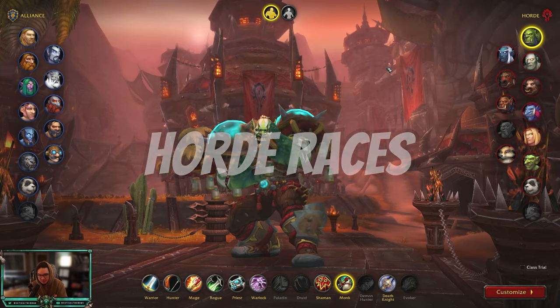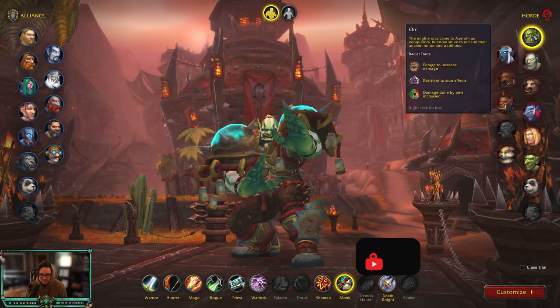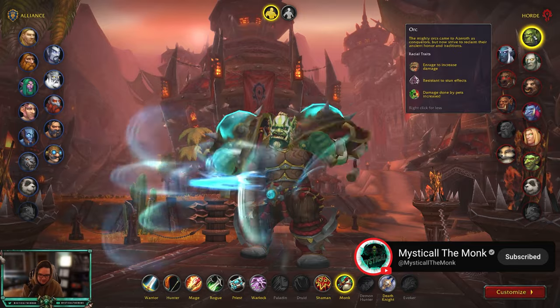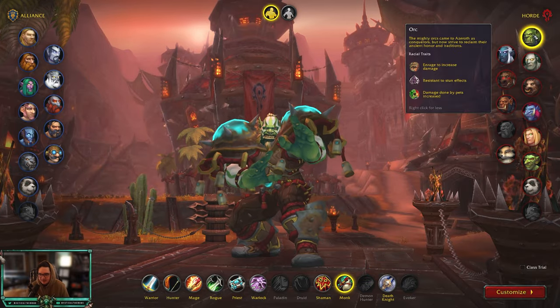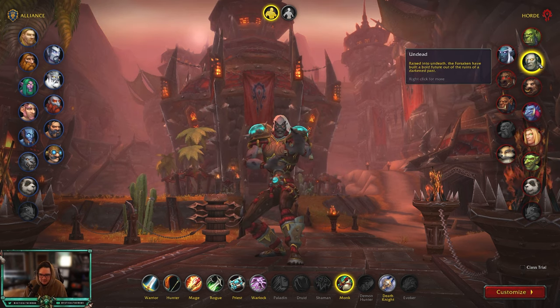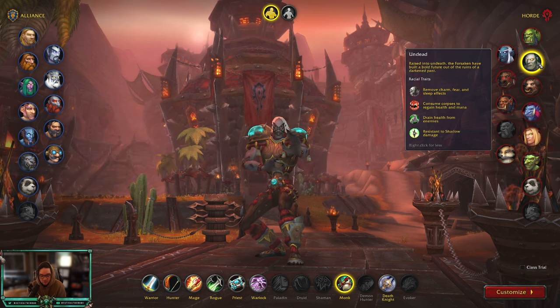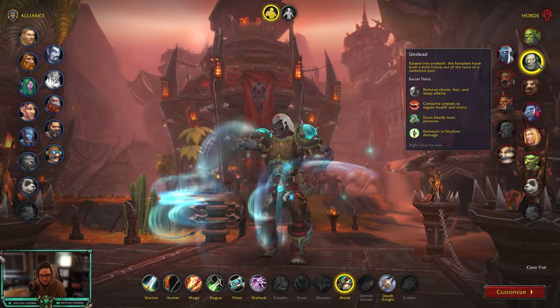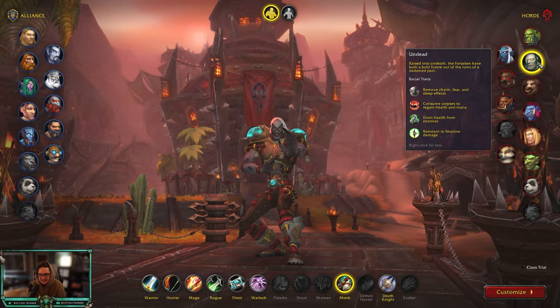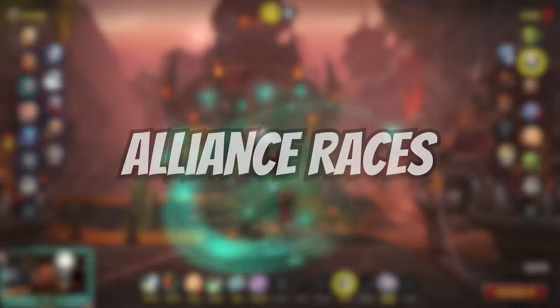Starting with races — for Horde you have two options: Orc or Undead. Orc has Hardiness which reduces stuns, and Blood Fury which increases stats, both really good. But I don't think stun reduction is that strong since teams don't really target you. Undead has Will of the Forsaken which removes charms, fears, and sleep effects — essentially a second trinket. I would definitely recommend going Undead for Horde.